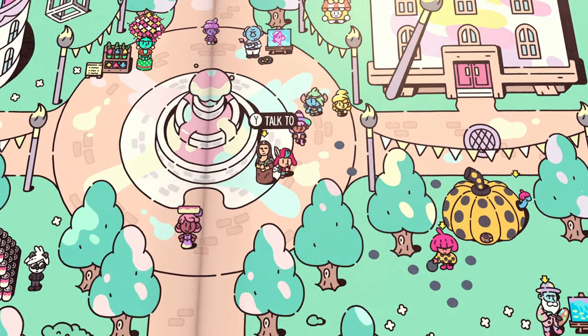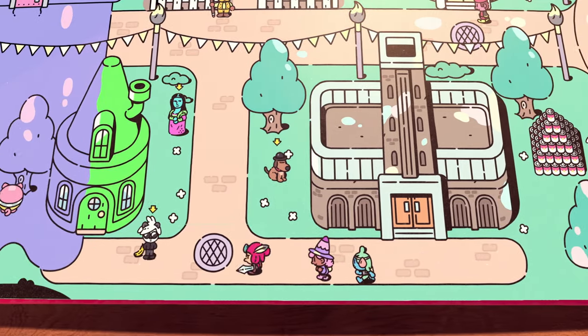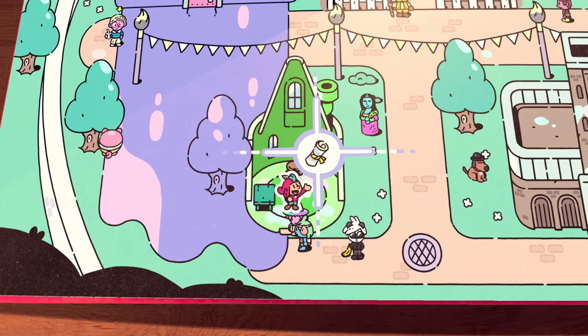From the scroll, go ahead and go back down and head to the left. Enter the little crayon house that's half purple and green, and pick up the next scroll.